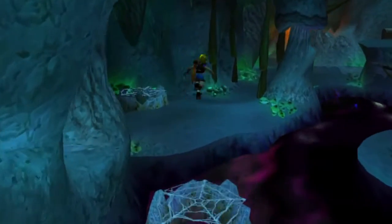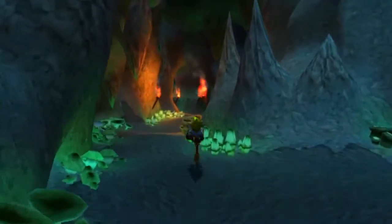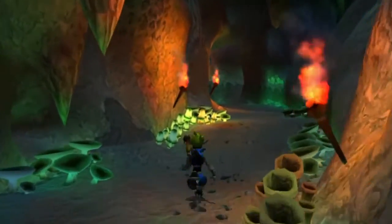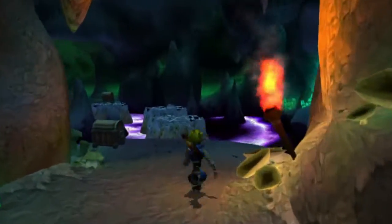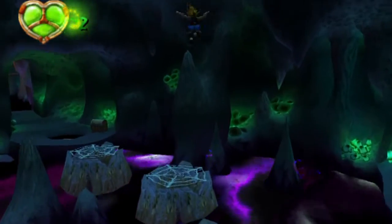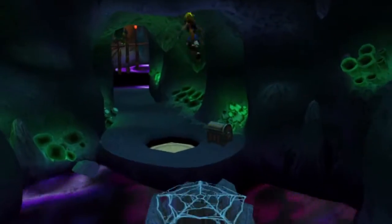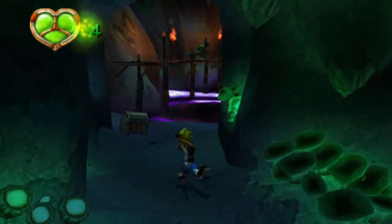In the last episode, we went through Snowy Mountain and unlocked one of the yellow eco vents, so we're going to use that to our advantage today because that's what this last area calls for. We've been over here already a couple episodes ago. Let's grab a little bit of health because you never know. And we're going to go ahead and head down this way to our next little area.